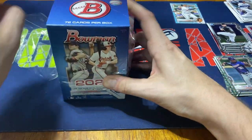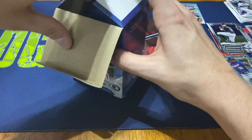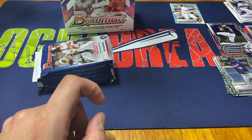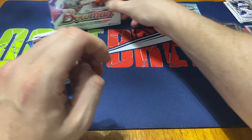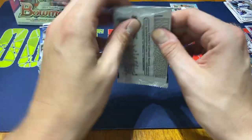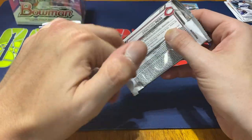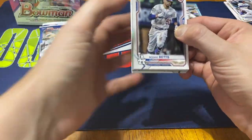Let's go — Bowman Blaster. Six packs, 12 cards per pack, so 72 cards. Blaster exclusive — you have the green parallels, those are numbered to 99. It'll be nice if we can hit something numbered out of here as well. We'll find out.